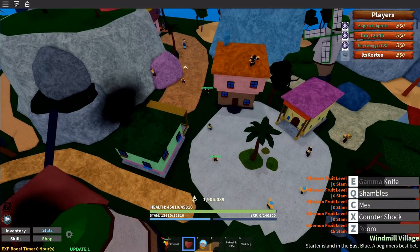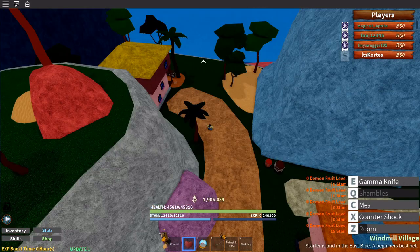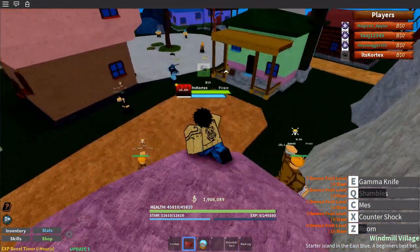Shambles — just like in the anime, you can switch places with other people or teleport yourself. This can be used to trick out your enemies and all that.